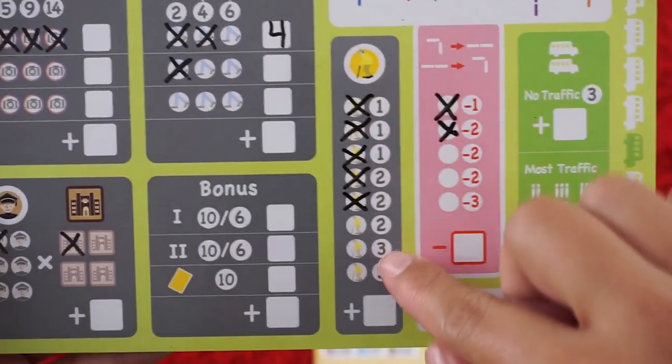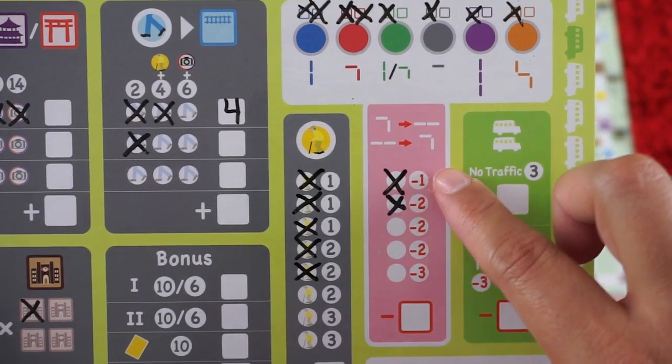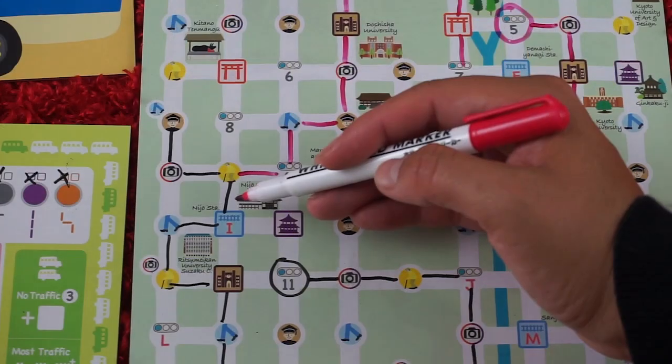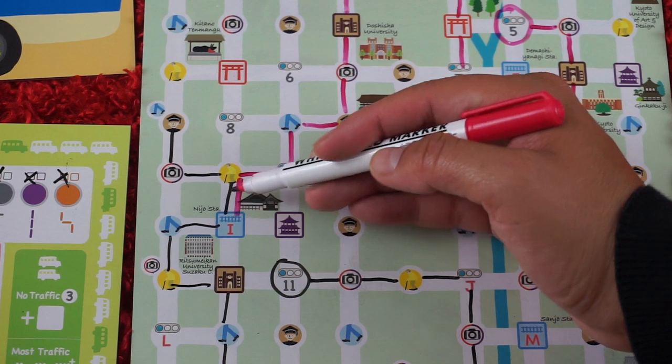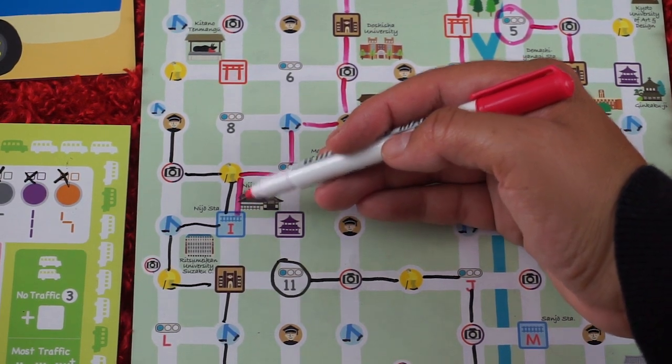You'll also pick up elderly passengers, and if you ever want to change route you may do so, but you'll get negative points. If you ever draw your route where there's already another route from another player, then you'll be gaining traffic.